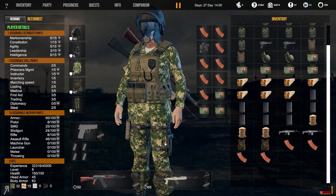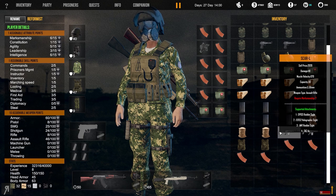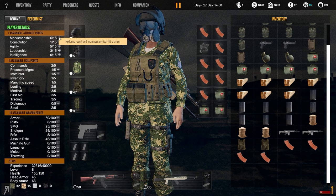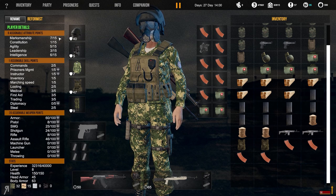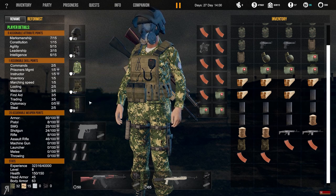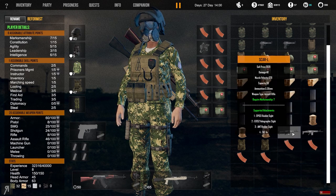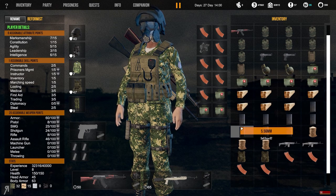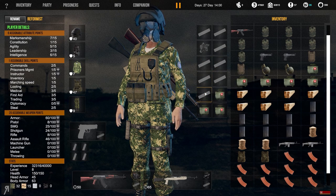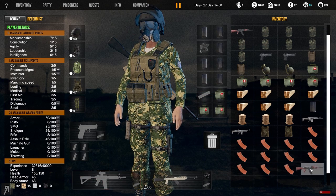One thing I should mention is that I can no longer use my SCAR because it requires Marksmanship 7. However, if I spec into marksmanship with this new level I've just gained, I'll be able to use it again. I was thinking of using the AKM for more damage, though it has less muzzle velocity - but you know what, let's use the SCAR anyway, I have enough ammo for it.